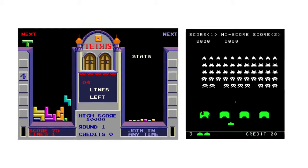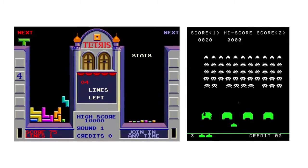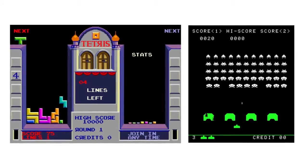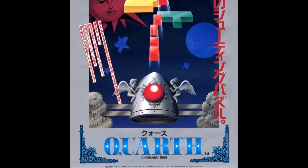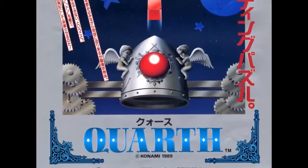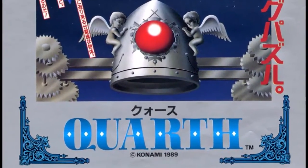Essentially, it's a hybrid of Pajitnov's ever-so-popular Tetris franchise and Taito's Space Invaders — like one would think both classics had a baby or some shit like that. First released in the arcades in 1989 in both Japan and Europe, the latter of where it was alternatively titled Blockhole.